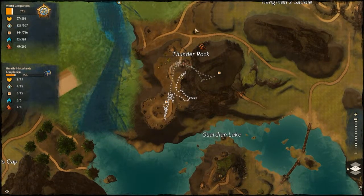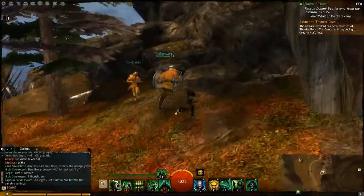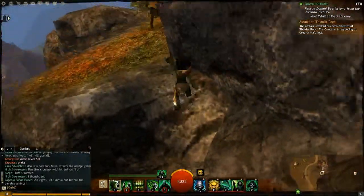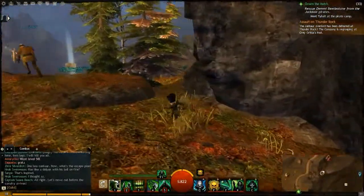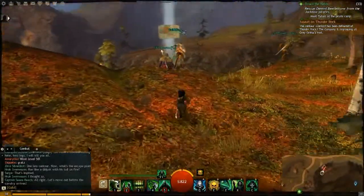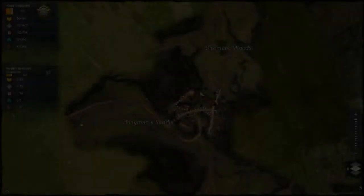In Harathi Hinterlands here at Thunder Rock, all the way back up in here, trying to get to this Vista Point. Basically it looks like there are some rocks that you need to jump along, just follow along the side of the mountain face, and you come out on top over here right by the Vista Point. Thanks for watching.